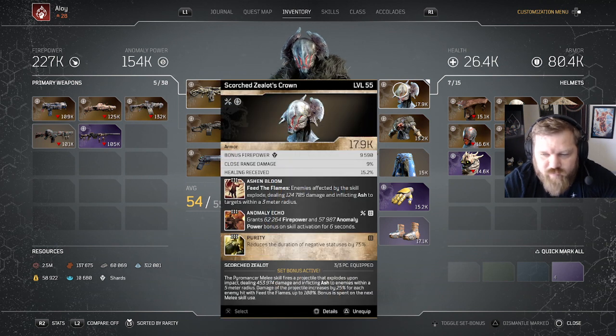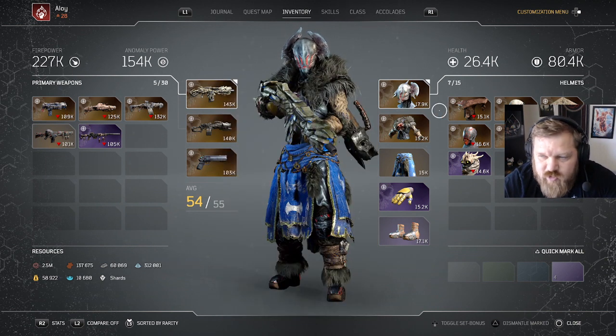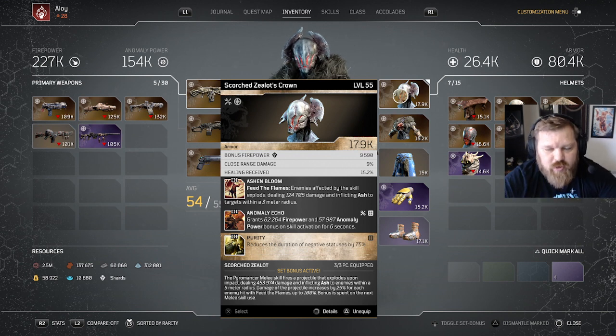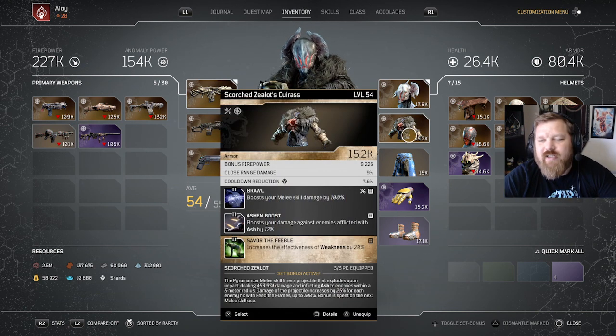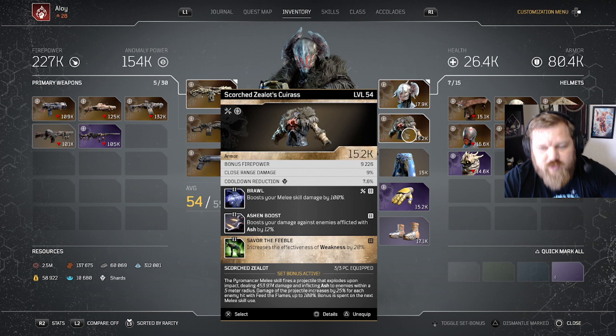Going through my mods: I've got Ash and Bloom, which came on this piece. Purity at the bottom is one I could improve. I also have Anomaly Echo — those are pretty good. Ash and Bloom is really nice for creating AOE effects and inflicting more Ash. Then we've got Brawl: boost your melee skill damage by 100% — huge, absolutely necessary for this build. Ash and Boost: boost damage against enemies inflicted by Ash by 12%, increasing effectiveness and weaknesses by 20%. I wish that were a better Apocalypse slot skill, but unfortunately that's not the case.